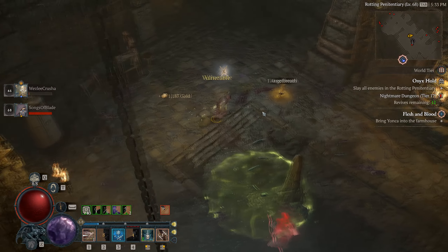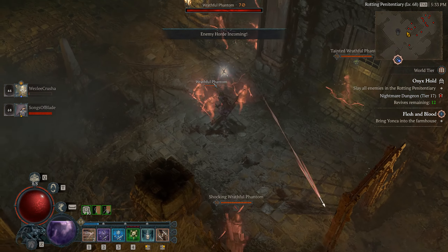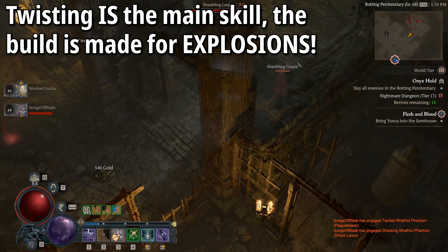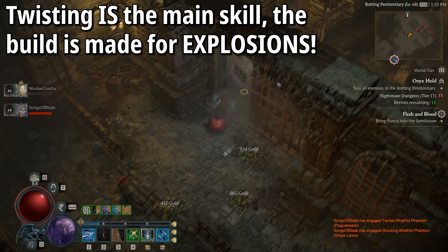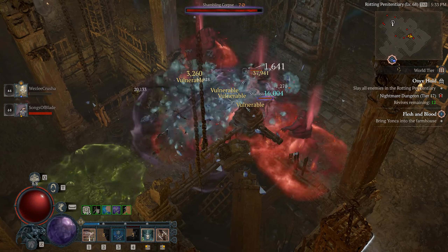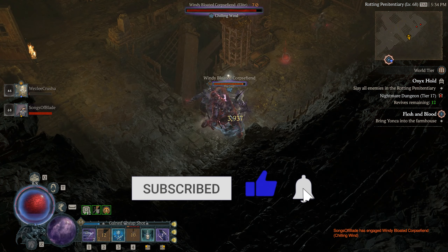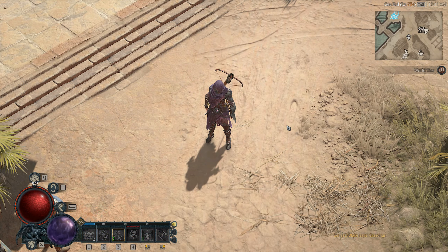In terms of this build, we're going for a nuke build — it's kind of a twist on the main twisting build. What we're looking to do is get some chain explosions going for the majority of our damage. Twisting Blades is going to be the main skill for single target damage to take down bosses, but the build is more designed to be an absolute mob killer. We'll discuss gear, skill tree, paragon, and the best things to aim for — if you enjoy this, drop a like and subscribe.